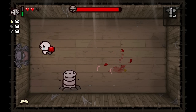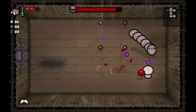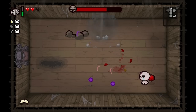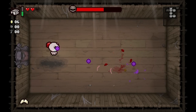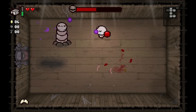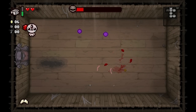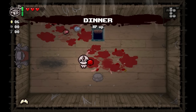Pin - not too hard of a boss. If you lay down a bomb you can time it just right so when Pin's flying at you, the bomb explodes and hurts all his little segments. In the original Isaac, Pin was kind of a stupid boss - he'd throw explosion things and sometimes hit himself which would kill himself. I don't think that happens anymore; looks like he's immune. We'll take HP up.